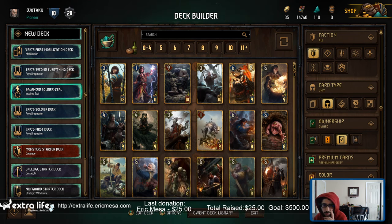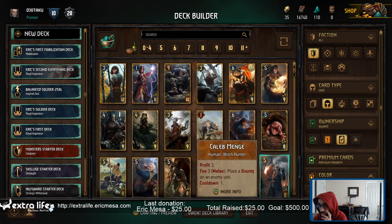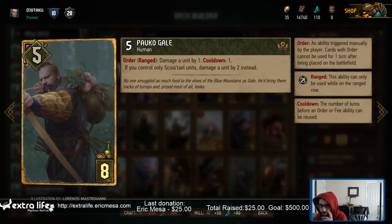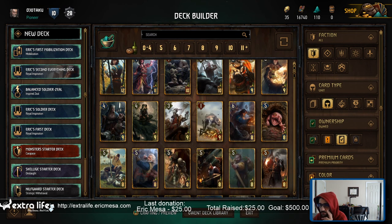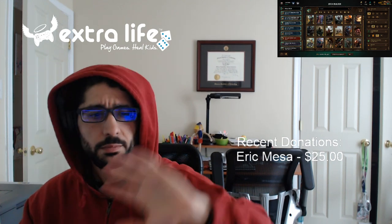Now I've got five decks — I'll probably get rid of one or two eventually. Oh, I'm at 'all faction' — I was like, who is this guy? I've seen this guy before. Wow, he looks like a real person — that's awesome. All right, that's been Eric building a deck in Gwent. Next episode I'm gonna play with this deck, so I'll see you next time. Bye!